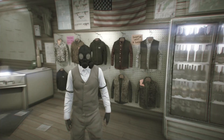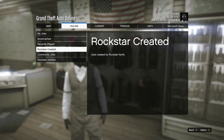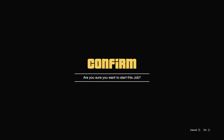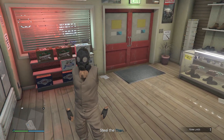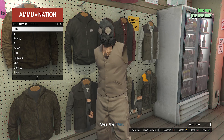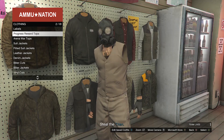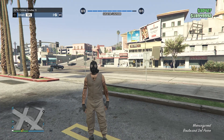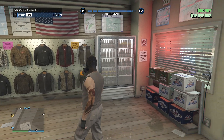Now we're going to start up a job. Hit pause, go to online, click on jobs, click on play job, click on Rockstar created, click on missions, and look for the job called A Titan of a Job. Start up that mission. As soon as you load into the mission, your arms will be invisible, which is what you want, and you're still wearing the toxic mask. Go back to your tops and save your outfit again on any slot. Then pull up your phone and quit the job through your phone.